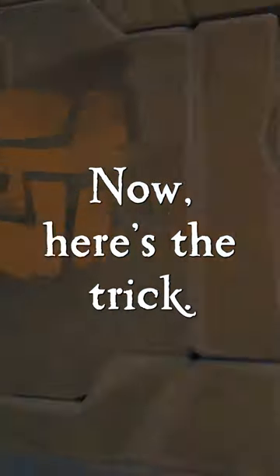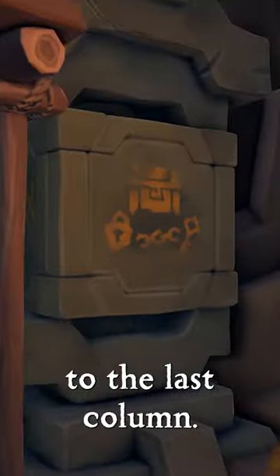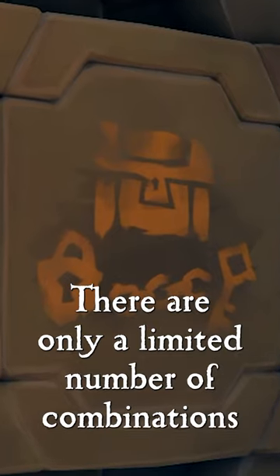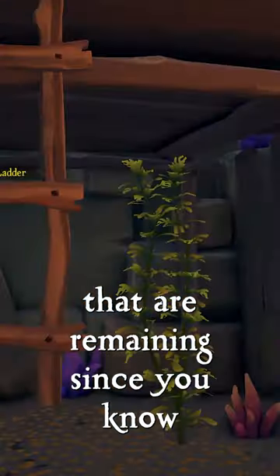Now here's the trick. Go all the way to the last column. Make sure the symbol you already know is facing out. There are only a limited number of combinations remaining since you know one of the symbols already.